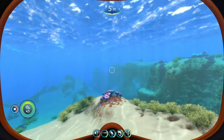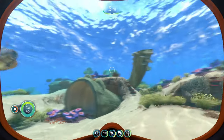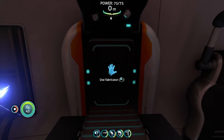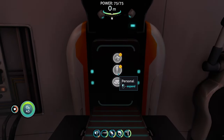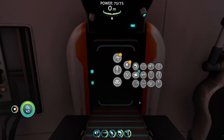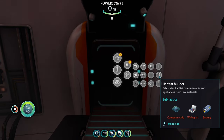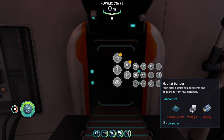Before you can start building your actual base in Subnautica, there is one key item that you're going to need. The tool you're going to need is the Habitat Builder, and you can find it by going into your Fabricator, going to Personal, going into Tools — the Habitat Builder is right here. You'll have the recipe for the Habitat Builder by default.